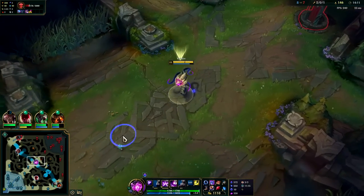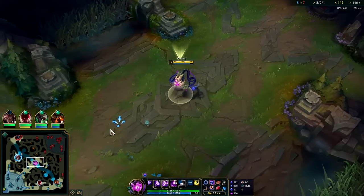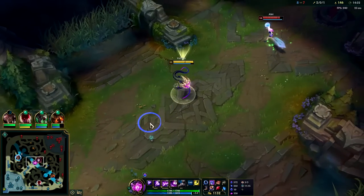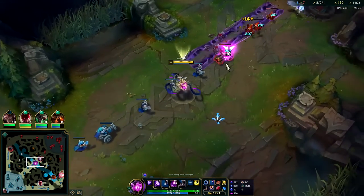We should basically have 150 something CS right now — I only have 146. Typically having 10 per minute is good. This has been such a passive lane that we don't really have an excuse for missing as many as we are — at least not a good excuse.